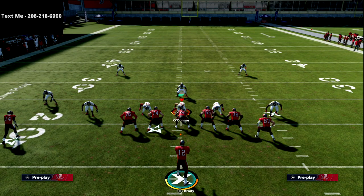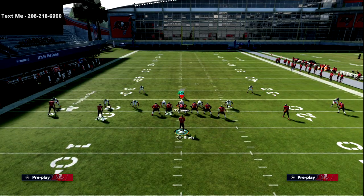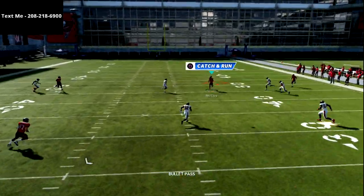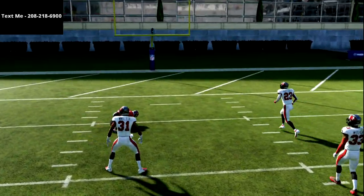Now if I show the play art, you'll see we have flipped their safeties for them. What this is going to allow us to do is have an absolute field day in this right-side vertical seam — you're going to see there's nobody there. This could basically be a one-play touchdown every single time against the Mike Blitz 3 meta coverage.